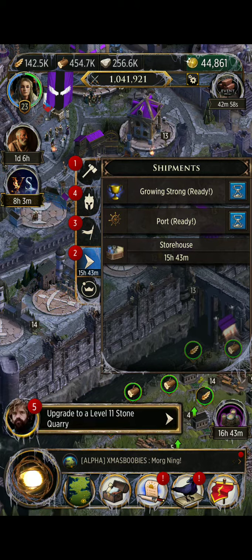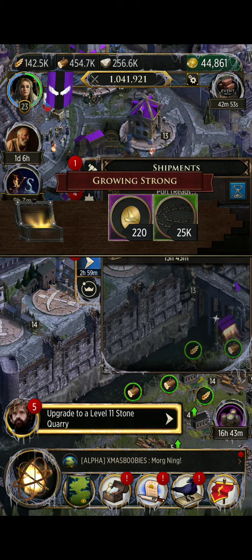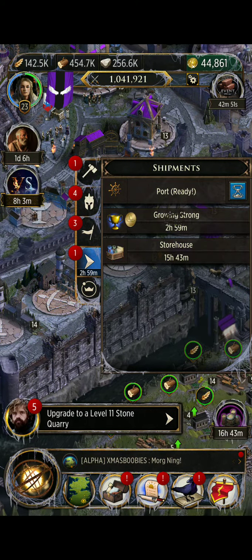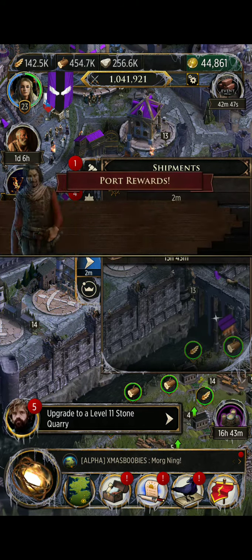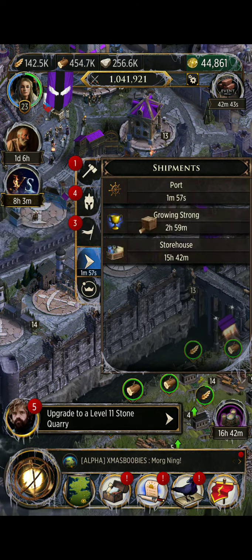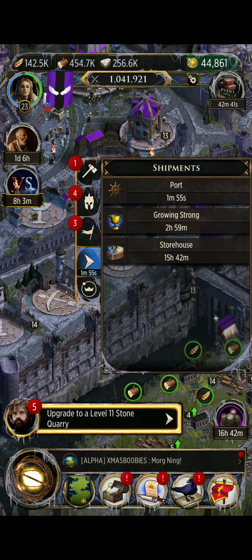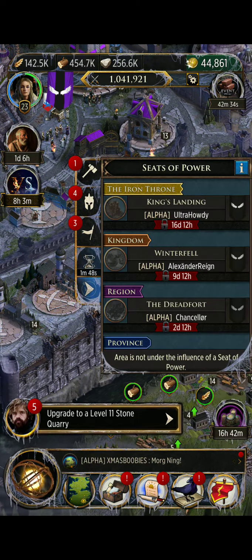The fourth tab is your shipments. There's a shipment in my great hall related to a current event — there won't always be shipments there, only during certain events. The port will always be here though; you can collect your port reward from there rather than clicking on the ship steering wheel, or if your storehouse shipment's ready you can collect it directly from this tab.